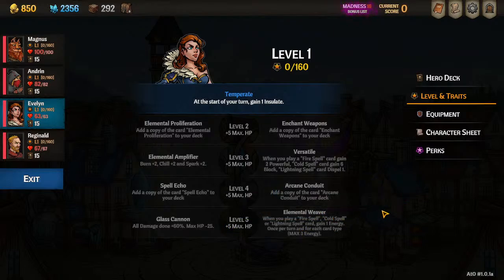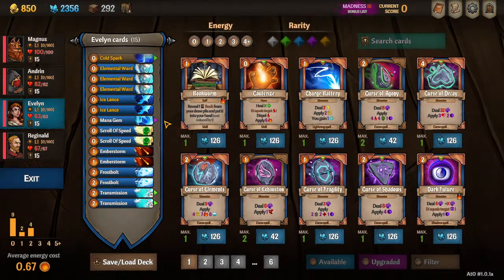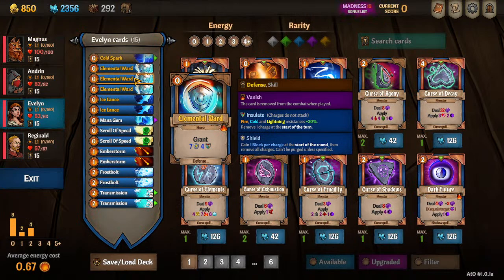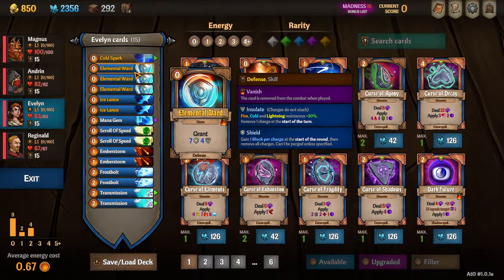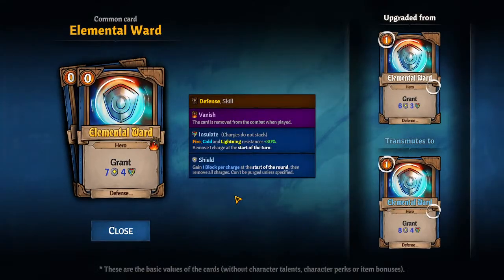Let's get into her starting deck. Evelyn starts with two Elemental Wards. Mages are going to be the ones applying Insulate to your team. You can craft a third one to put Insulate on all your other teammates. And if you remember, Evelyn starts with Insulate every turn, so just three Elemental Wards will cover your whole team for the full duration.